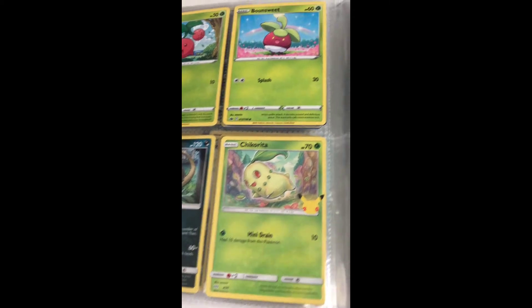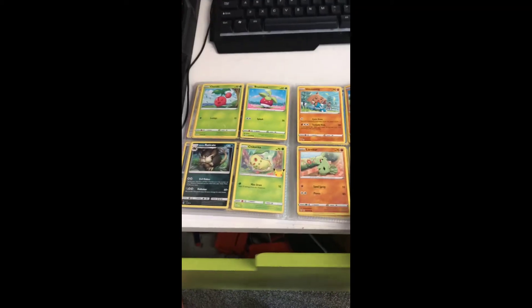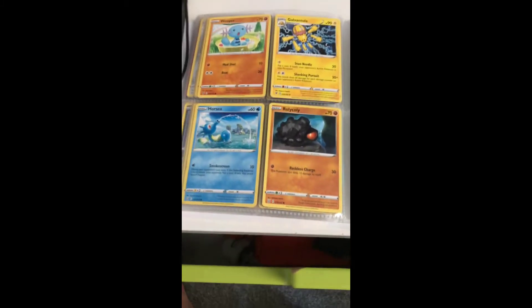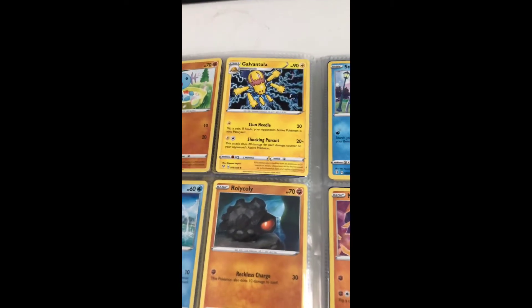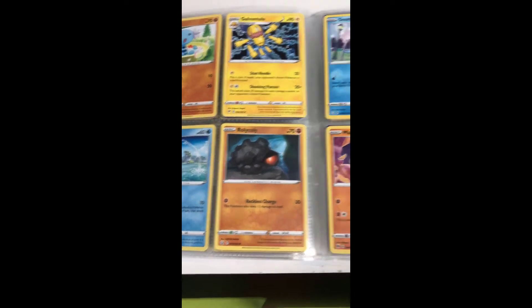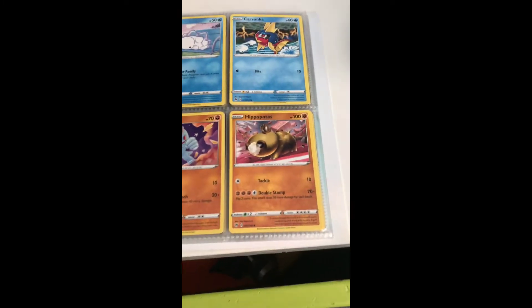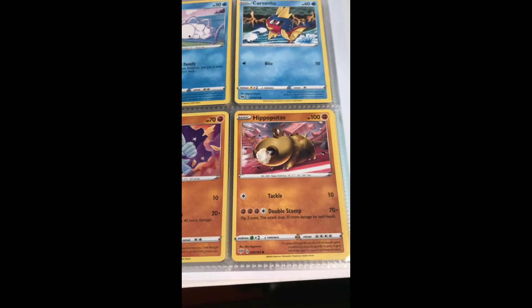McDonald's. Chikorita — I don't know how to say it, my mind has just gone today. Roly-Coly — not bad. Horsea, Whooper. Galvantula — I don't know how to say it. Hippopotas — I don't know how to say it, I have no idea. Nothing special there.